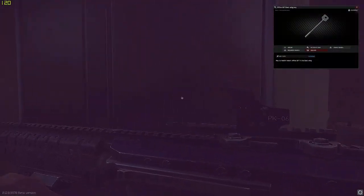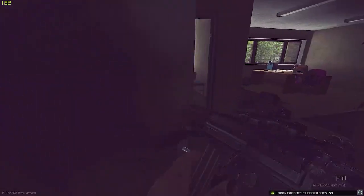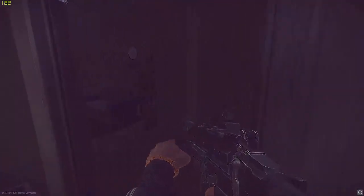This is East 107. In this room I just look for graphic cards — they spawn here on the ground. I don't loot the boxes.